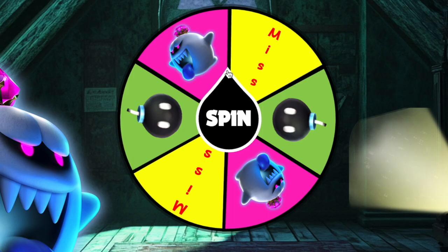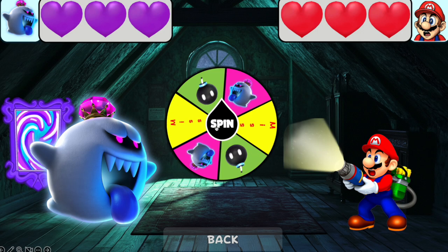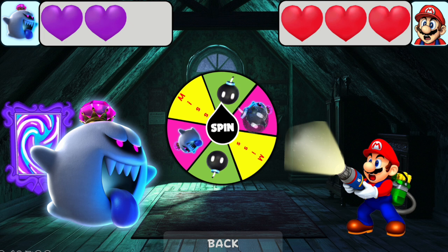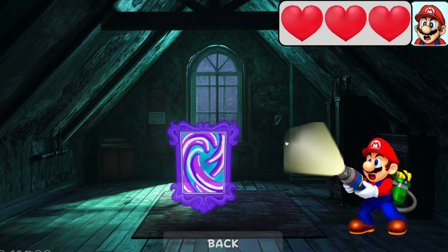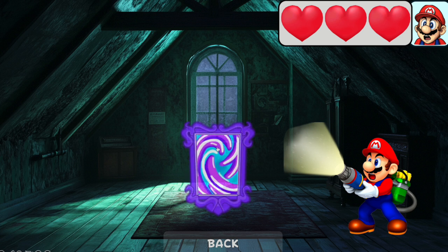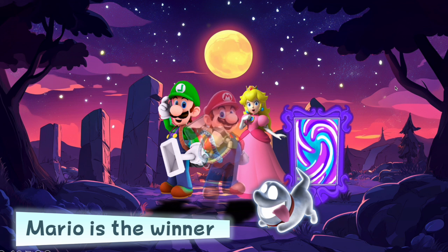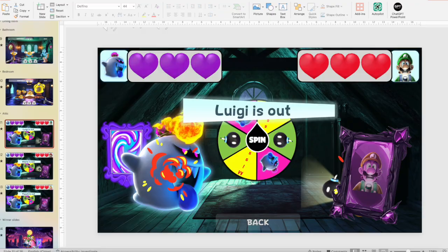Let's spin the spinner. We got the black line so spin again. Press on Mario and continue — one more time. Mario wins the game! Press on the frame and Mario is the winner.